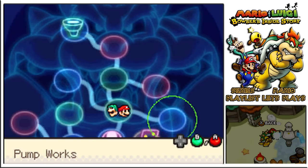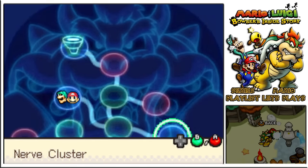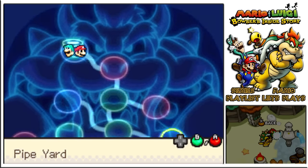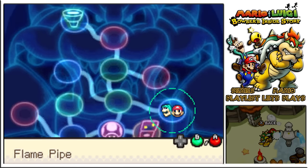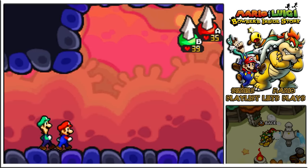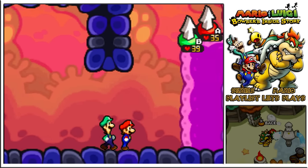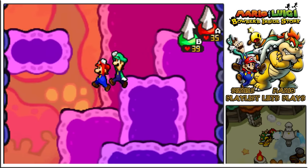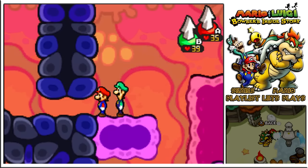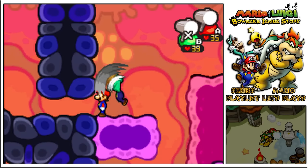We have a billion spaces apart from the pulsing space - the nerve cluster, the airway, the chest station, the nose deck, and the pipe yard. However, we should stick to the plan and go to the flame pipe, because with a bit of flame that Bowser wants back, we can hopefully get him out of the tree situation.